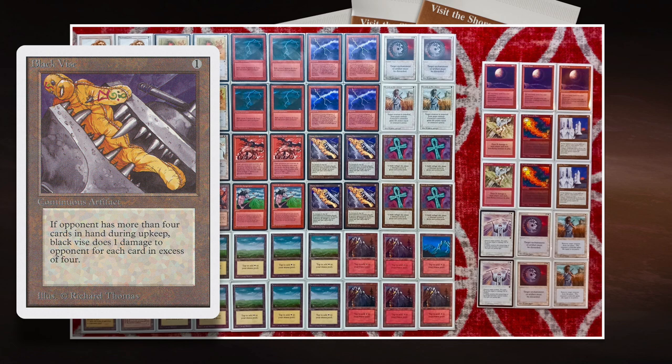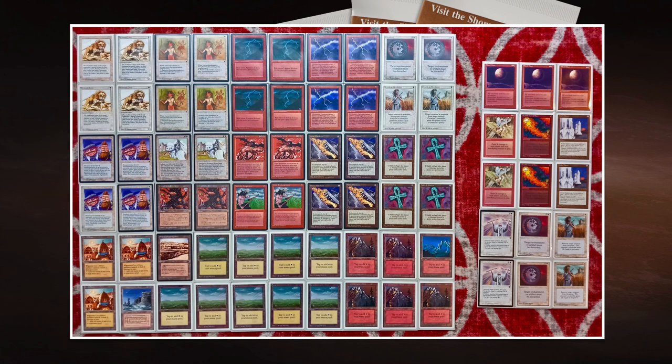Black Vice forces your opponent to kind of empty their hand — how do you empty your hand? You've got to play your lands. So if you play out your lands, you're activating Joe's Land Tax. I think it's a really nice synergy. Of course the problem is that his opponent is also playing a Land Tax strategy and has Dark Heart of the Wood, which could become a problem for Joe. I think it's up to Joe to just go so quickly that you don't even get into that mid-section of the game.